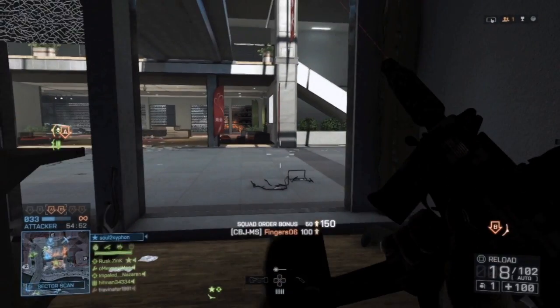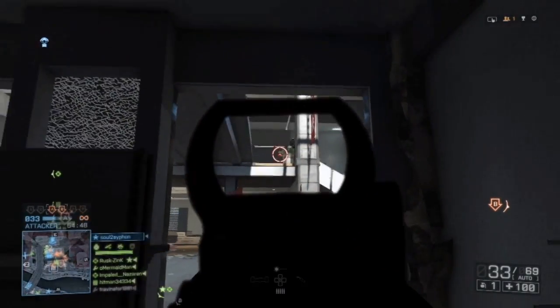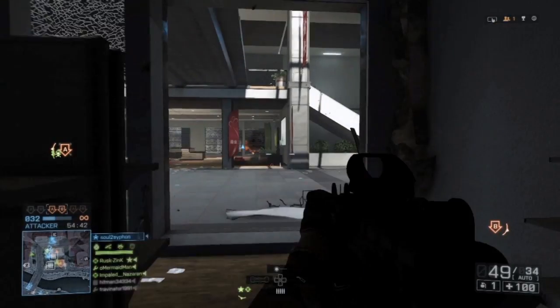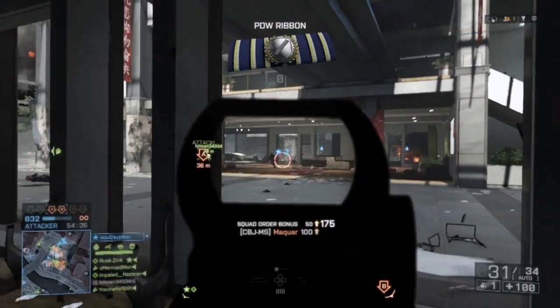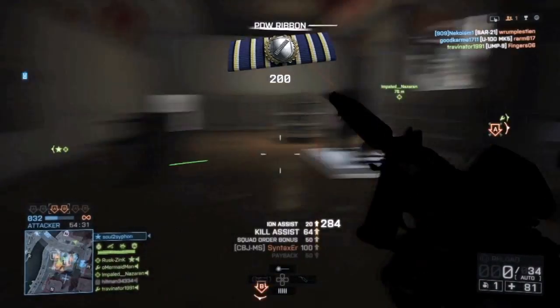Alright, so that concludes our history lesson. Let's get down to the gun stats. The CBJ-MS is only available under the engineer kit and is the 4th PDW you receive. It does a max damage of 22 at 12.5 meters or less, steadily declining to a minimum damage of 12.1 at 55 meters or more. It has a relatively low fire rate for a PDW, maxing out at only 700 rounds per minute.